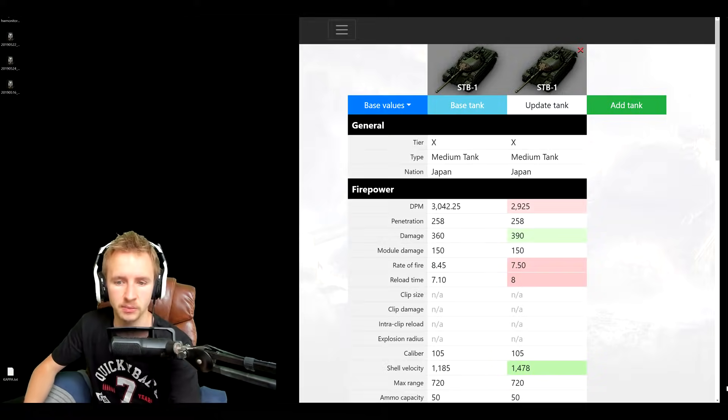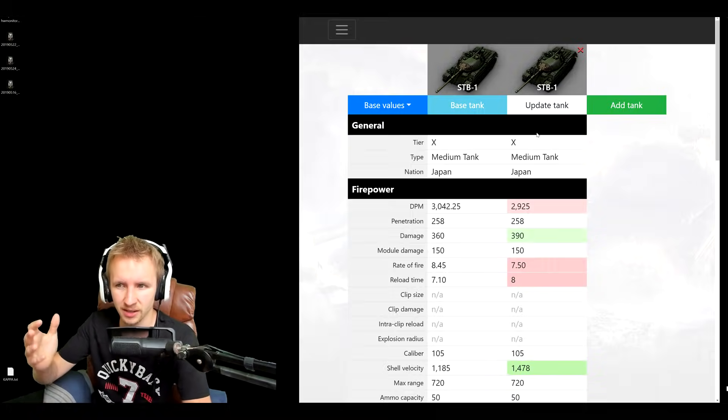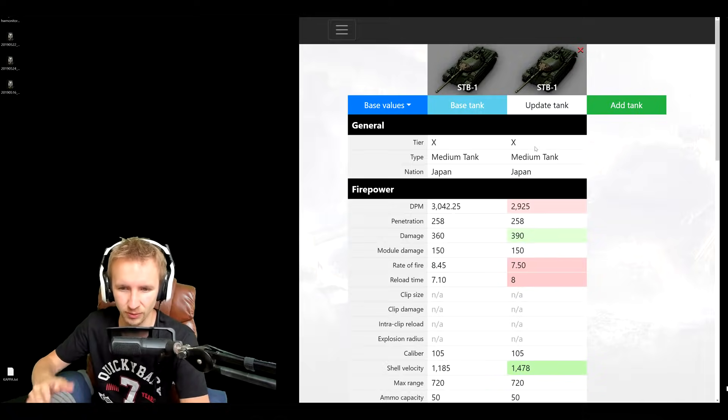I've got the statistics of the STB-1 here on the 1.5.1 test server, and on the right-hand side the STB-1 from the current patch of the game, 1.5 — the one that's in your garage right now. We can take a look to see how the vehicle is going to be either buffed or nerfed next patch, and I'll try and give you my all-round conclusion.